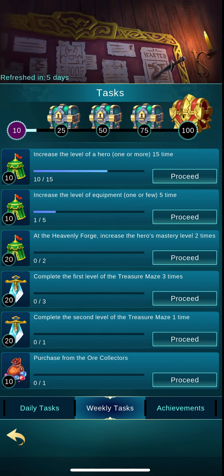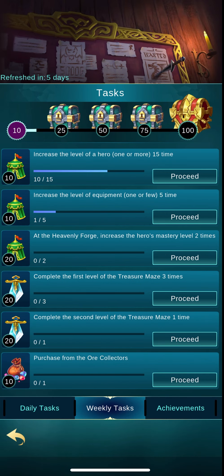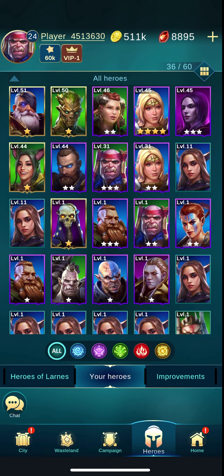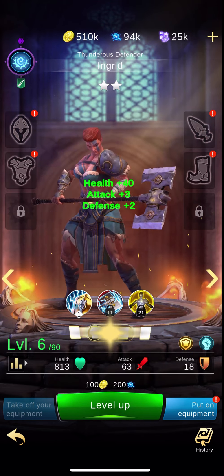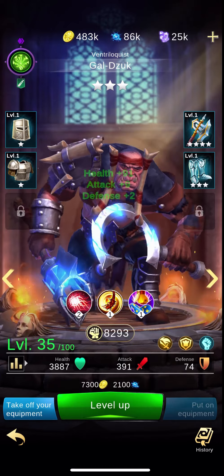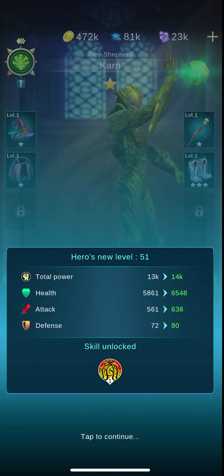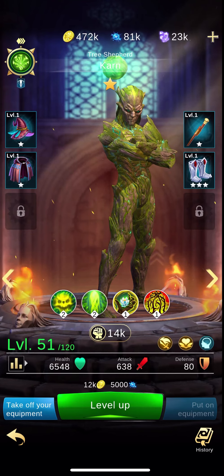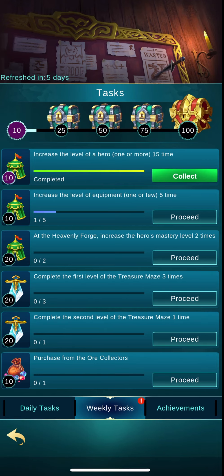I got 10 points and I need 15 more to get to the chest. I can see 'increase the level of a hero one or more times, 15 times.' I'll go back and tap my heroes and go to one of my low-level heroes — you can do that. I'm going to level this character up, go to another character and level that one up, and level up this one too — I also got a new skill. In the heroes video we talked about skills and how they work so I won't dig into that. Back to tasks — I've completed 'increase level of heroes,' so collect — I got 20 points and I need five more.